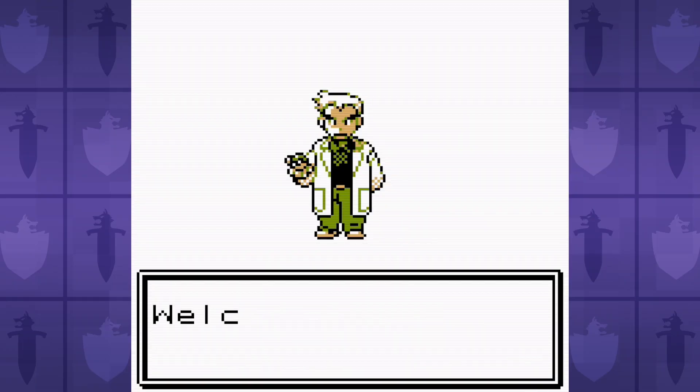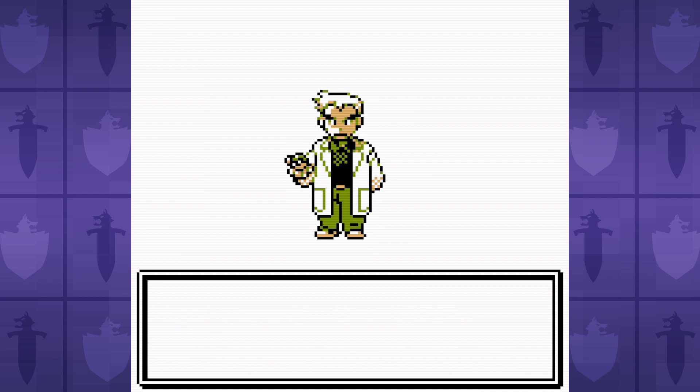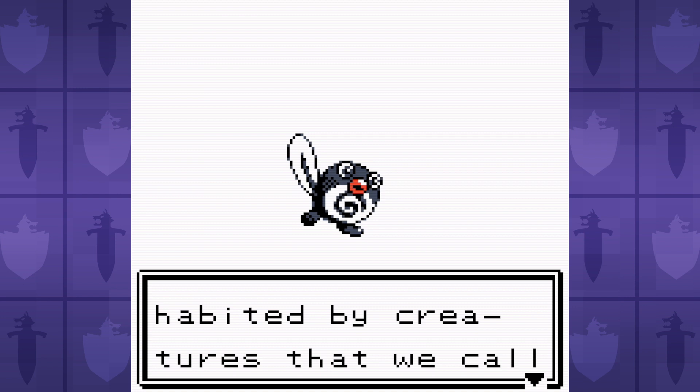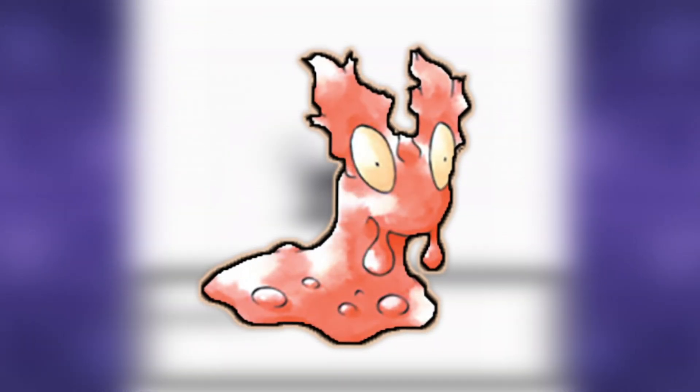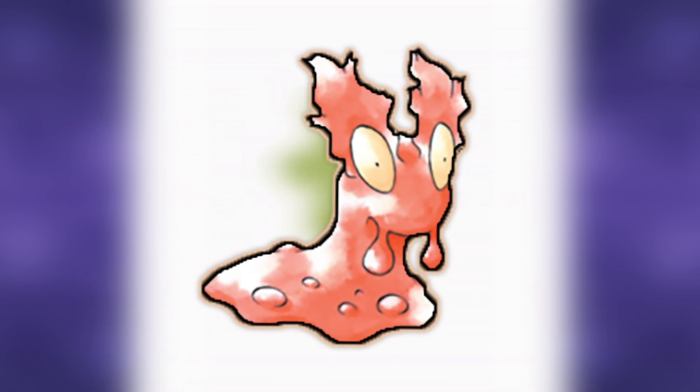Hey y'all, Pokemon Red using only one Shellder was one shell of a good time, so let's continue this week with a goopy Pokemon. This week, I'm going to try beating Pokemon Crystal using only one Slugma. As usual, the rules are I can only use Slugma in battle, and I can't use any trainer items in battle.